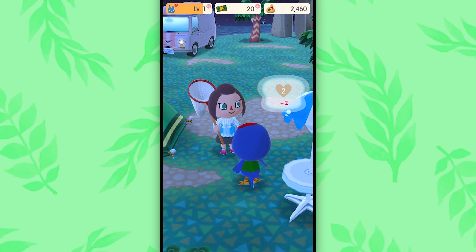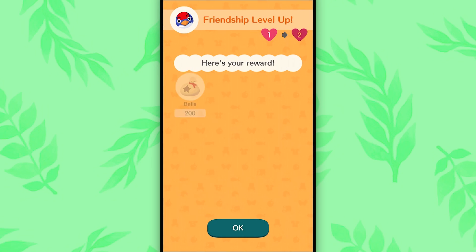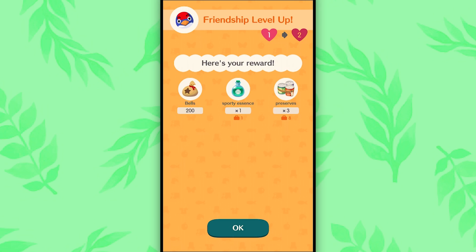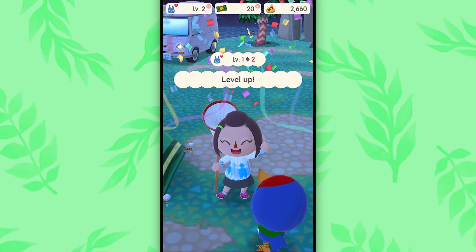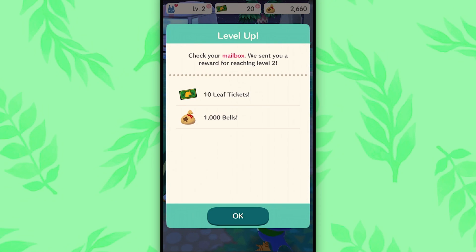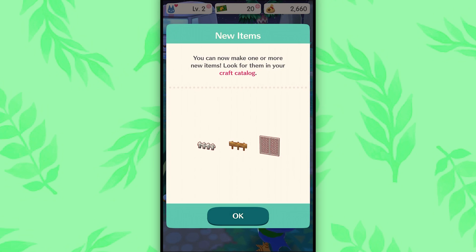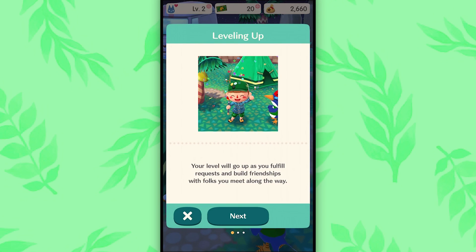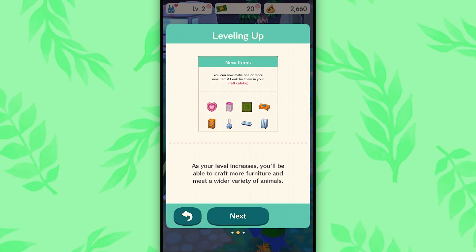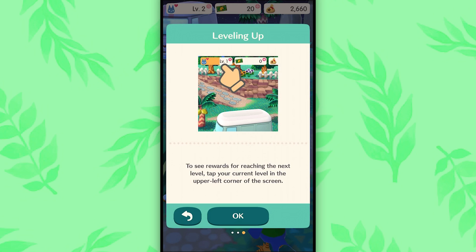I think we're going to level up now. Are we going to get to level two? Oh my gosh. We got sporty essence. What do we do with the essence? I don't know. We're level two. Check your mailbox - sent you a reward for reaching level two: ten leaf tickets and a thousand bells. You can now make one or more new items - look for them in the craft catalog. You are like raking it in right now. Your level will go up as you fulfill requests and build friendships with folks you meet along the way. As your level increases, you'll be able to craft more furniture and meet a wider variety of animals. To see rewards for reaching the next level, tap your current level in the upper left-hand corner of the screen.